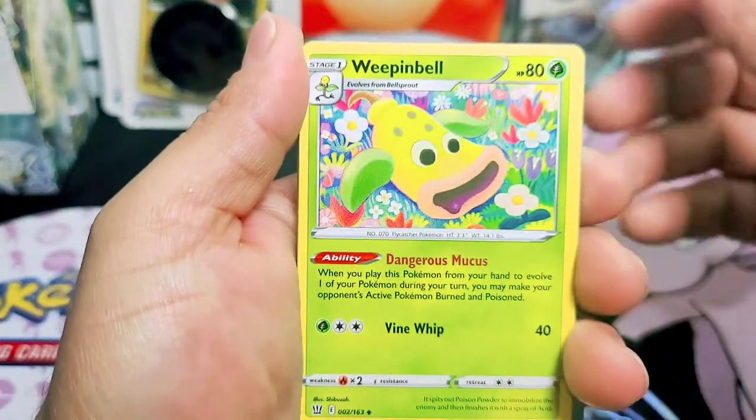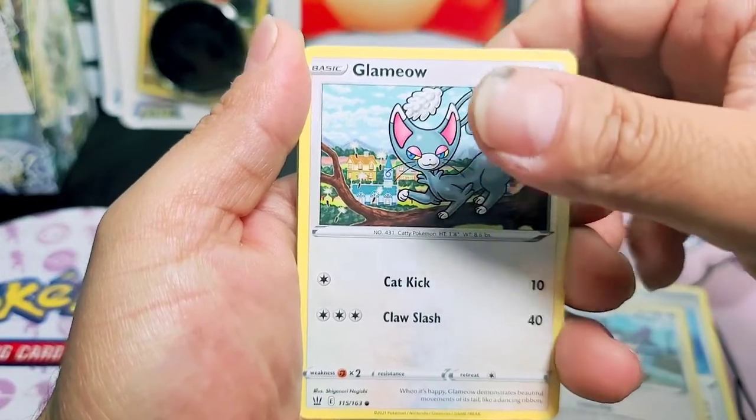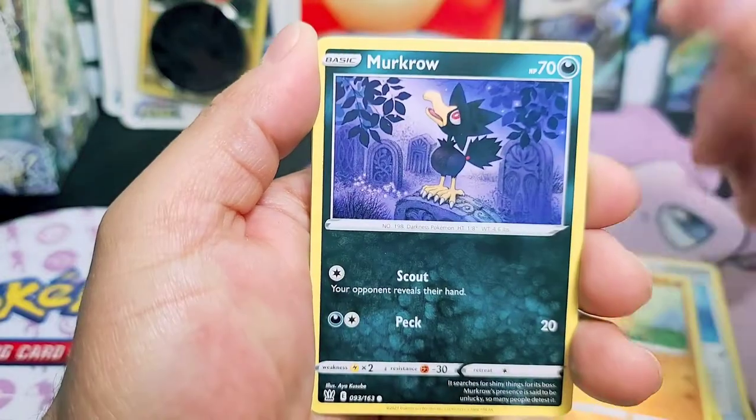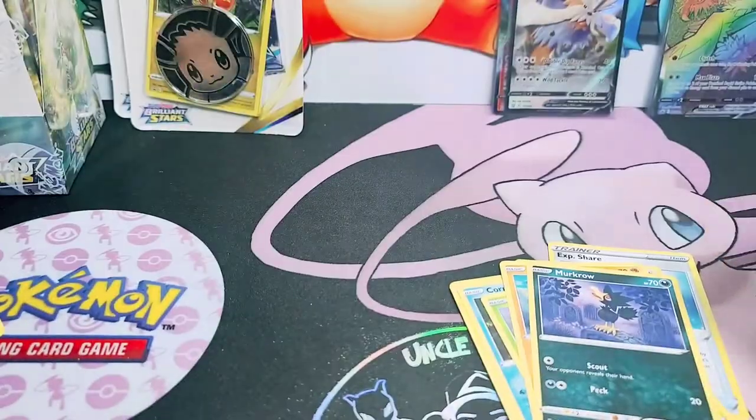Can we pull some last pack magic? Here we go. Weeping Bill, Share, Purr, Clemeow, Corrfish, Scatterbug, Cubone, Markro, Luxray, and a Bronzong holographic.